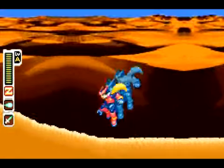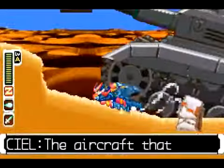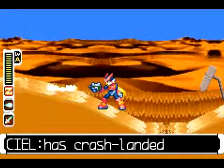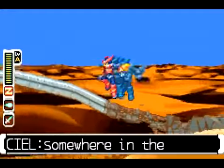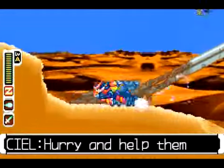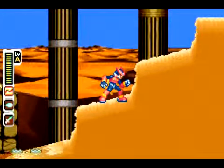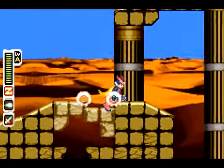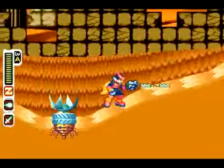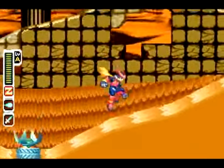The nice thing about this stage is none of the enemies seem to notice you in time to do anything. You can just run right past most of them. We've got sand jaws here — these little bear traps — chondroids, which swoop down out of the sky, and sand snakes, who emerge from the ground and lob a bunch of bombs at you. Unless you're standing just about still, the sand snakes and chondroids, which are the main enemies in this stage, really can't do much of anything.